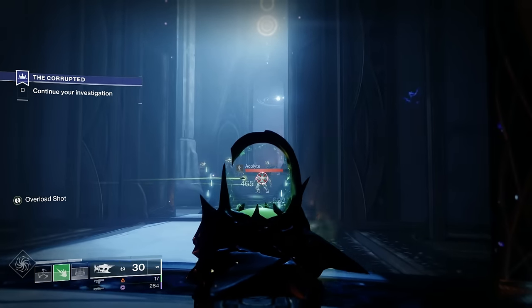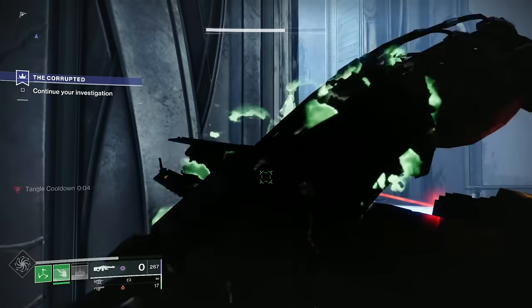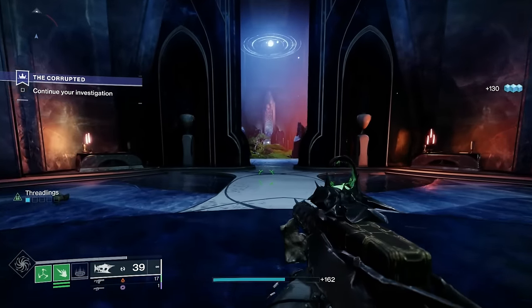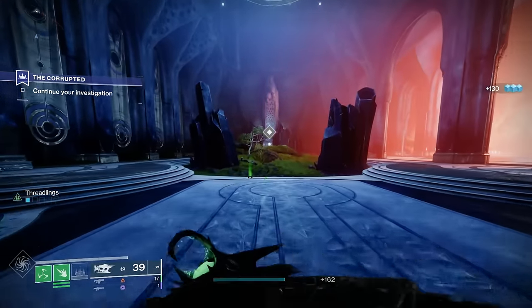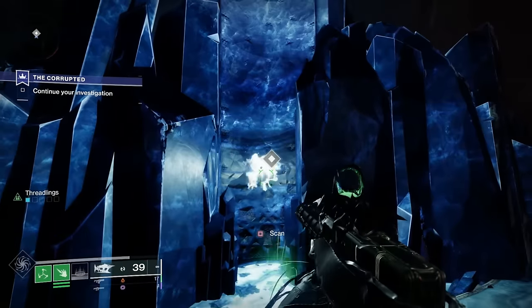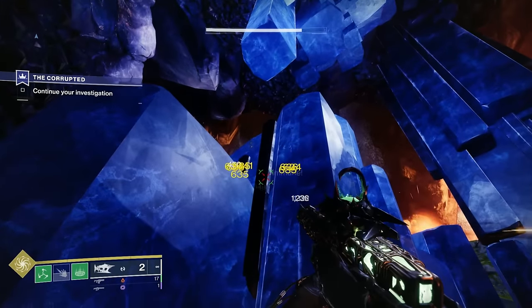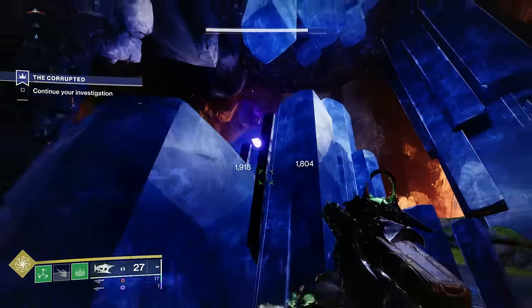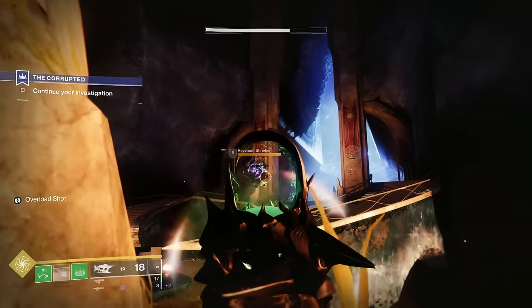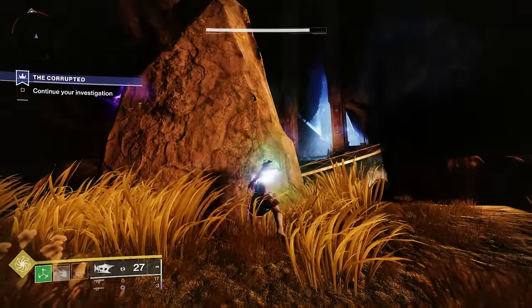Once that room is cleared and the lift has settled at the bottom, you've got a shrieker to be careful of. I just ducked and dived around the corner and took pot shots until it was killed. There are also a few knights, so take your time and keep your cover. Then when you walk into the next room you can see there's a Toland-type node. Interact with that and it'll give you another waypoint to follow. In this next room, go slow and take your time — there are three shriekers, make sure you take them out, and there are also a lot of knights. Use the rocks and large crystals as cover and then make your way up the steps to the next part.